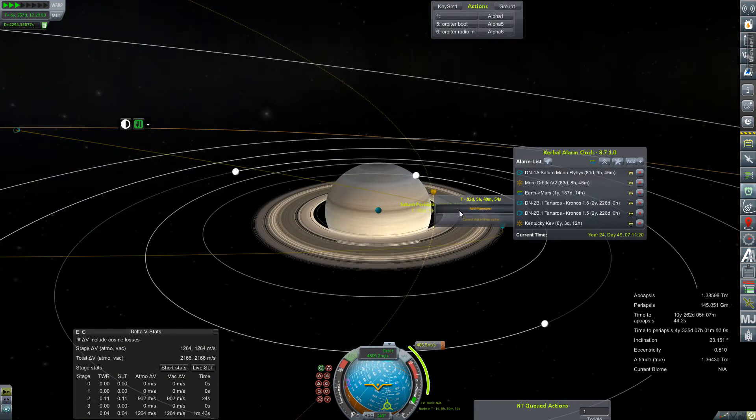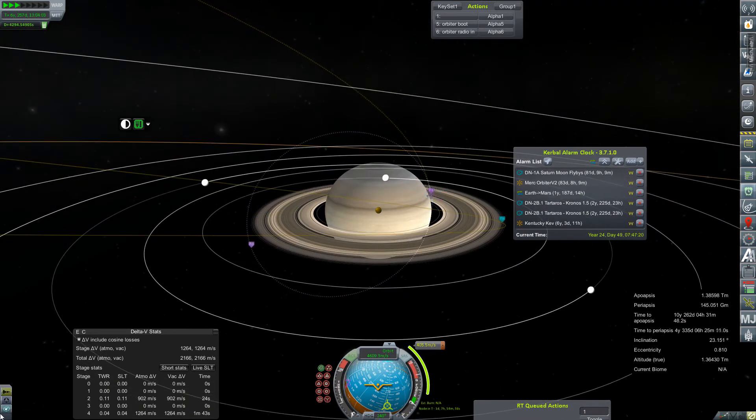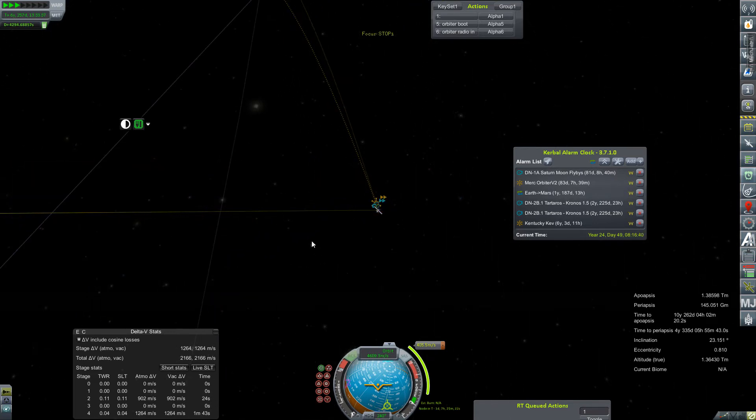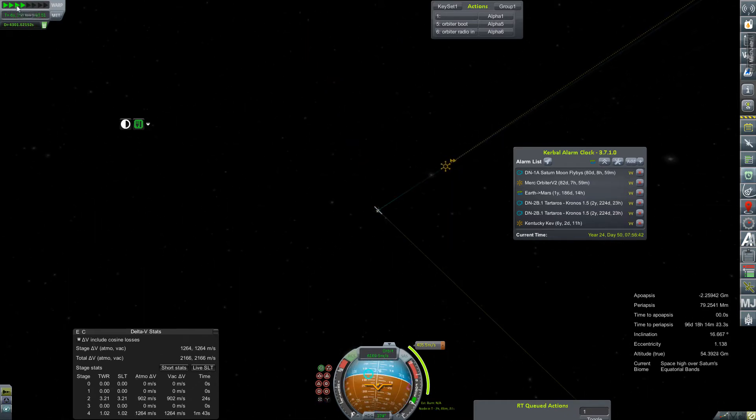And then we'll set the node here to get ourselves into orbit — a very, very, very close orbit if we could. Maybe we'll start outside of the rings and then make another burn later to bring ourselves back within them, just for the photography's sake. One day until our first node. Let's refocus our view. That's only 405 meters per second — I think we've got that in spades, and then we've got 902 meters per second on the back of our solid.